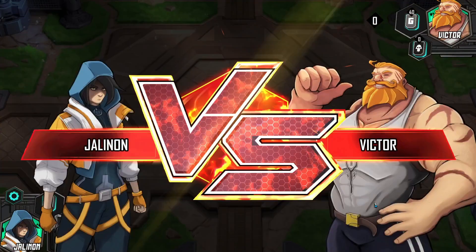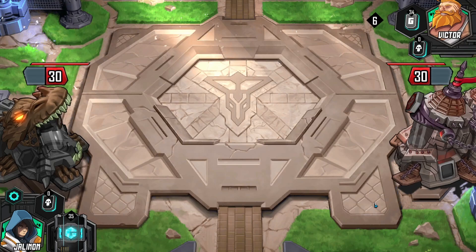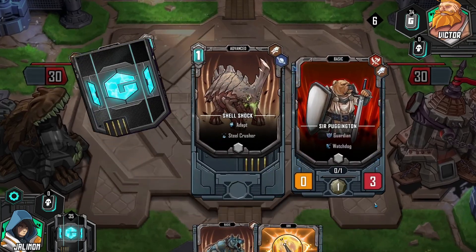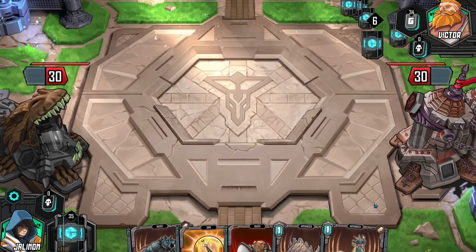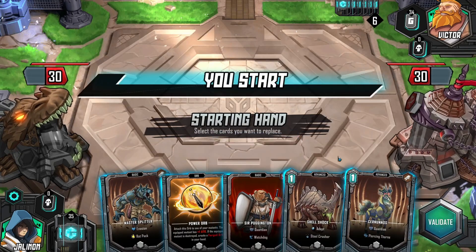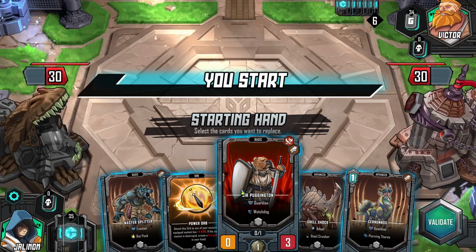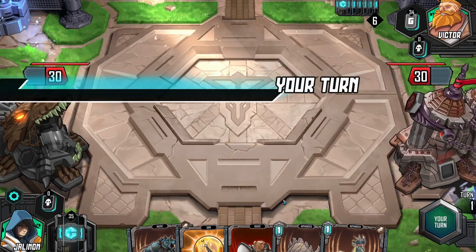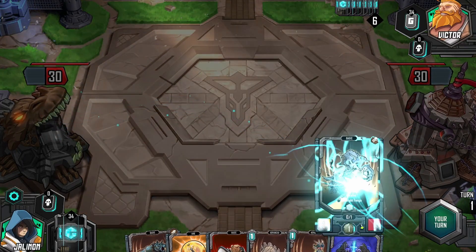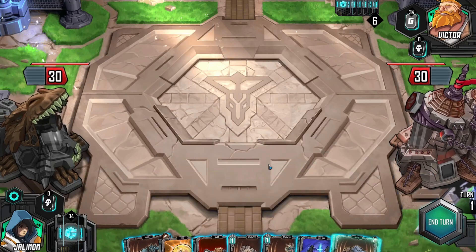If I remember correctly, the wolf used to always hit enemy targets. Let's go. Sir Puggington is a fantastic starter. The power orb — I don't think I care to put on him just yet, but maybe I should so he can do more damage. Now he's going to be able to equip people. We really want to spread the evolution stuff as much as we can.